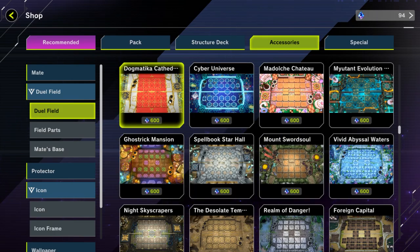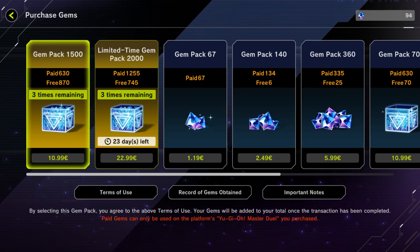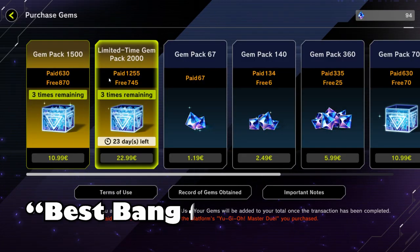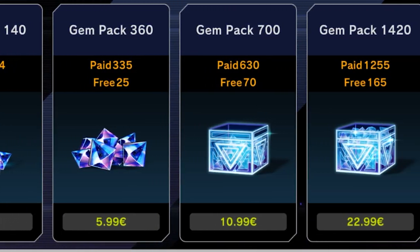But before we dive into the secret packs and selection packs, I want to discuss the gem deals, because to understand how much you need to spend for this game, you have to know what the pricings are. For those of you who haven't spent any money on the game, there are two types of deals which you can buy three times each, and these are the bundles that have the most value. But once you're done with that, you get to the actual pricing, and as you can see, it is quite expensive.